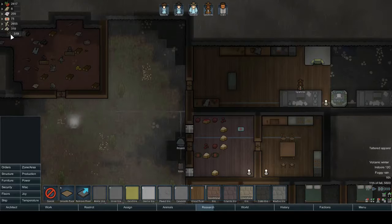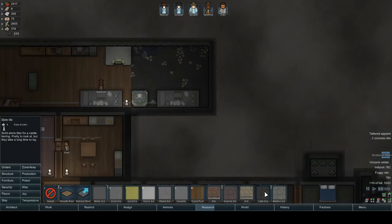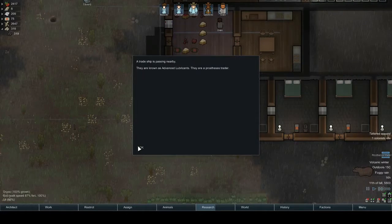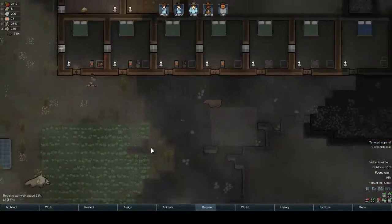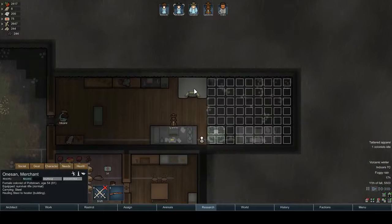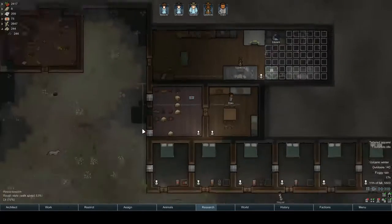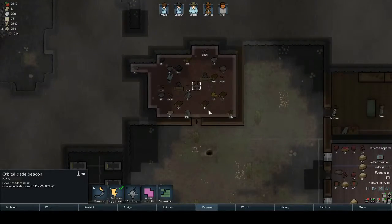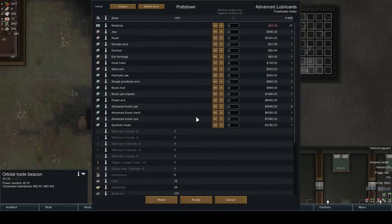How much slate do we have? 300. Another trader passing nearby, so we can actually send her here just to speak to them and they'll buy anything in the proximity of this. Building another one near the food is good. I want to get into making these because they are worth a lot of money.